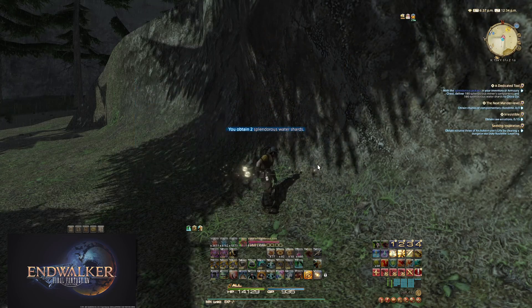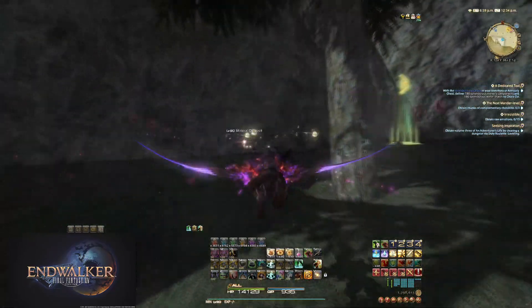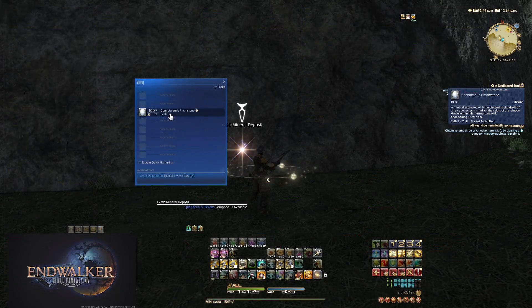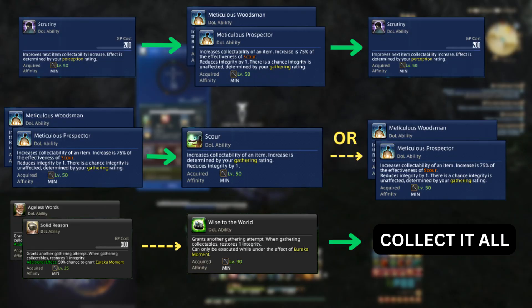Now for the strategy. I tested this with some unmelded item level 590 script gear and was able to consistently complete this step with the old Pactmaker gear. The collectible rotation is: Scrutiny, Meticulous Prospector or Woodsman, Scrutiny, Meticulous, Scour, Solid Reason or Ageless Word if proc'd, and then collect. If you get some procs along the rotation, you can end with another Meticulous for a chance to save a gathering attempt.